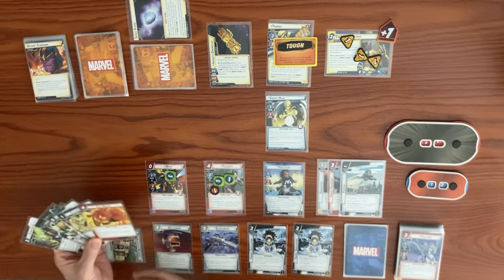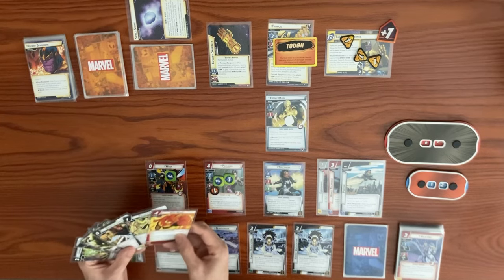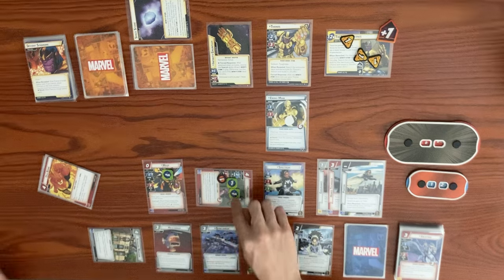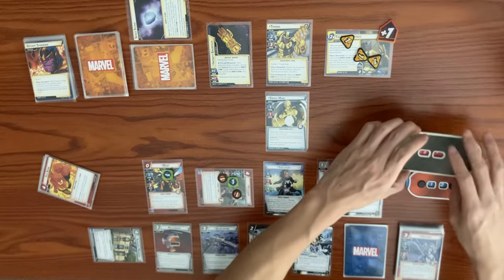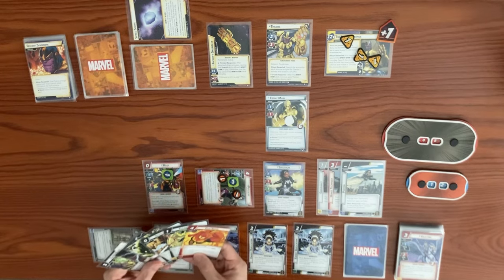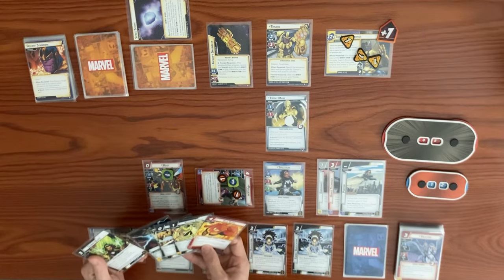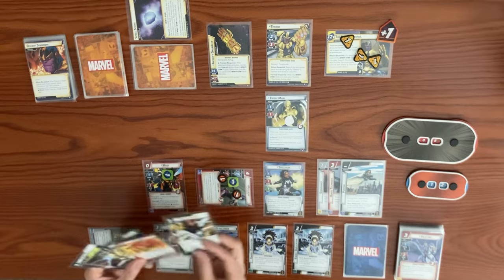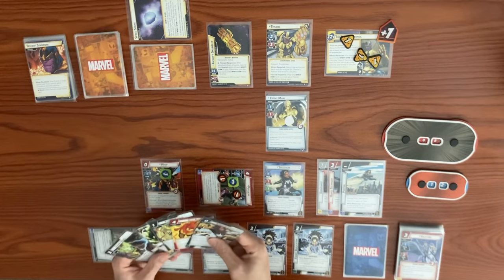We exhaust Mansion to draw — we got a Dive Bomb. We have Psylocke attack Thanos to ping off his tough, then remove a Psionic counter to do one more damage and confuse him — but he has Stalwart so no confusion. One damage brings him down to 8. We consider playing Dive Bomb for Overkill, or Speed of Light. Thinking through options: Speed of Light does one damage, total would be seven.